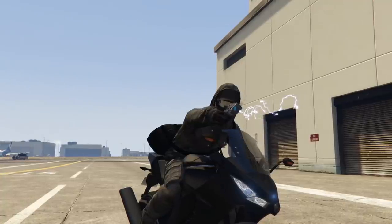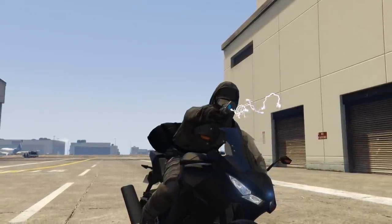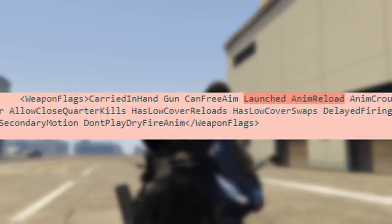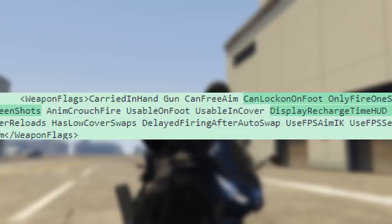By now you have probably noticed that the rebalanced EMP launcher does not reload anymore — that is because it operates on a recharge timer. It now has the infinite ammo flag so you never run out of ammo. The flags LAUNCHED and ANIM RELOAD were removed. LAUNCHED had to do with getting the weapon to fire properly as something that wasn't a grenade launcher, while removing ANIM RELOAD tells the game not to activate the reload animation after the clip is empty. The DISPLAY RECHARGE TIME HUD flag was added, putting the bar at the top right of the screen. The last flag is ONLY FIRE ONE SHOT, which prevents the weapon from firing multiple times if you hold down the shoot button.